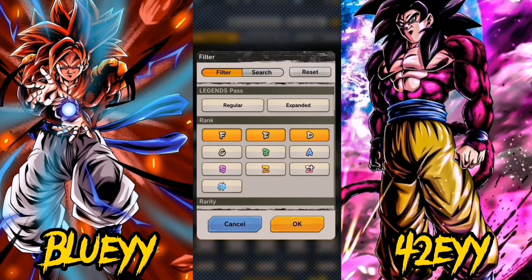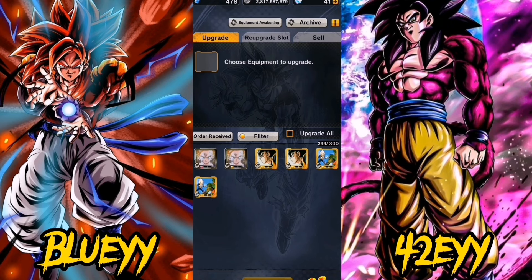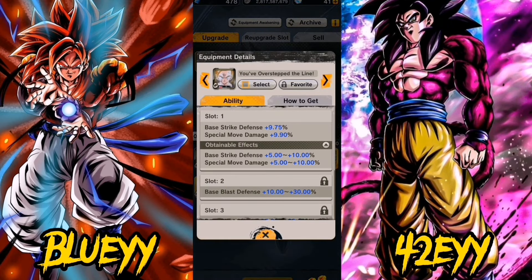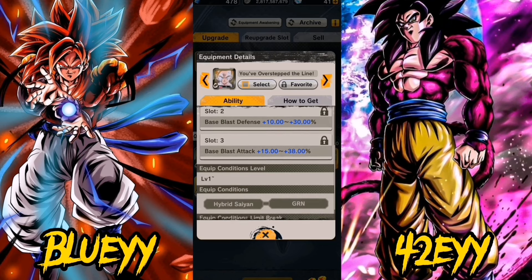I went ahead and got a C of this equip — I managed to get a red slot C, which is actually wild. I didn't expect to get that. We have 30% and a 38%. I hate the ones that are 38%; it's just tedious to get this to a Z, let alone God rank.